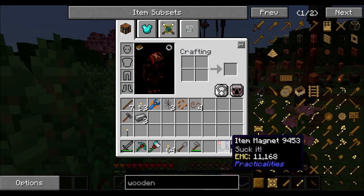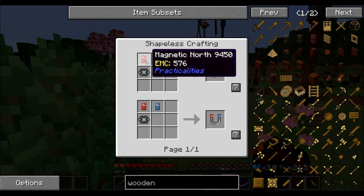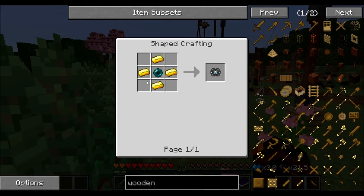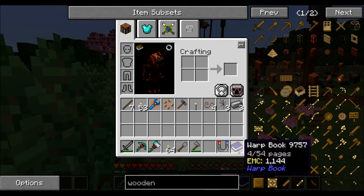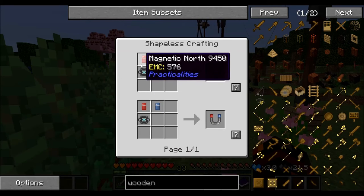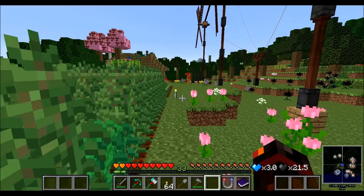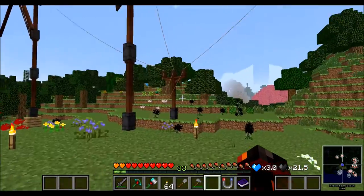That reminds me, I made the Practicalities magnet. The north and south magnetic components and the radiant core - the radiant core is an enderpearl and gold. The magnetic saw north is two iron and redstone, the south is two iron and lapis, and you just put them together to make the magnet.